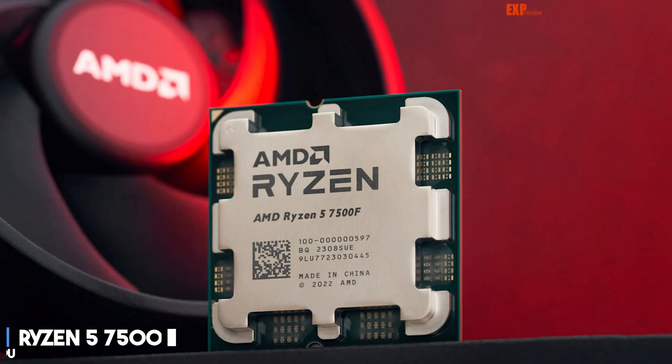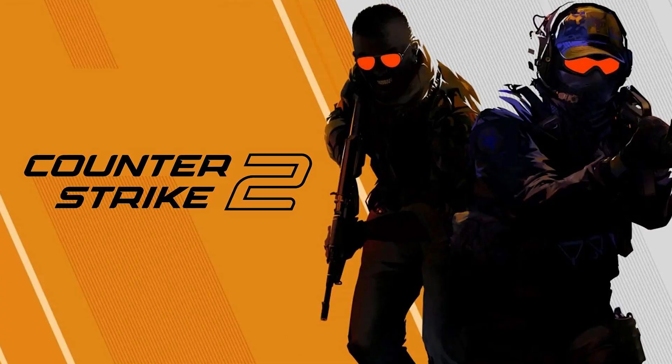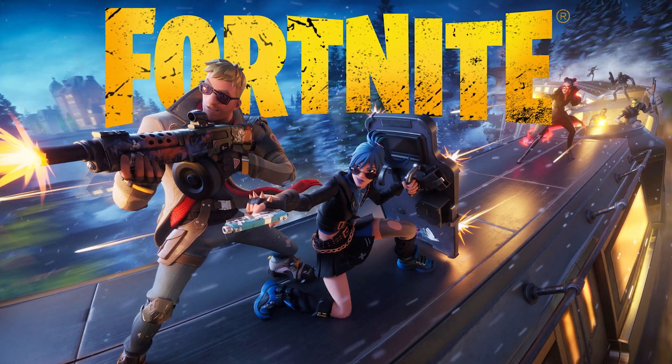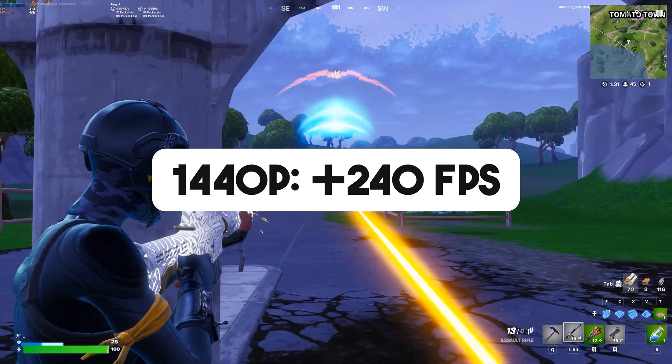I'll start by talking about the cheapest PC build for the RTX 5070. This system has a Ryzen 5 7500F, which is one of the best value CPUs in the entire market, going for around $830. This CPU will be perfect paired with the RTX 5070 — it will not bottleneck it, and it will give you high FPS in high CPU demanding games. If you want to play esports shooters like Valorant at 1080p, or games like CS2 or Fortnite, you can expect well over 360+ FPS on average, or 240+ FPS at 1440p in competitive settings.